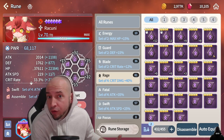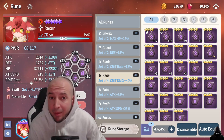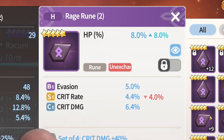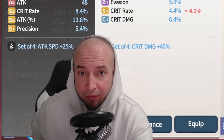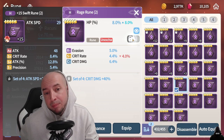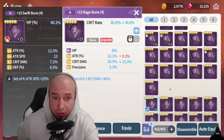Rage runes — crit damage bonus set. If it doesn't have a crit rate substat, I pretty much auto sell. HP percent main stat, crit rate substat, crit damage substat — this screams an HP based damage dealer, a front line tank, so I keep this rune. Here's a decent example of a plus 15 rage rune I did — the main stat was crit rate percentage, and I saw that it had attack percent and crit damage.